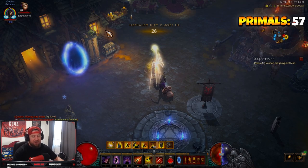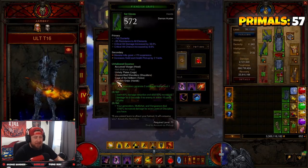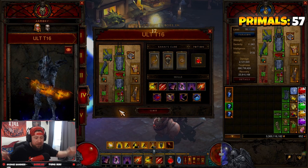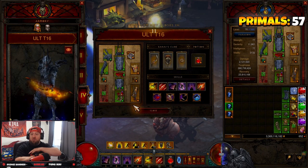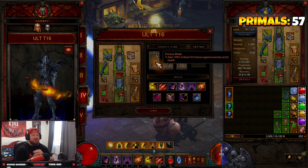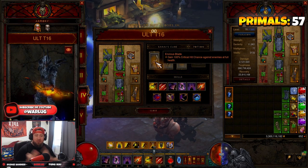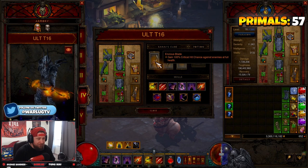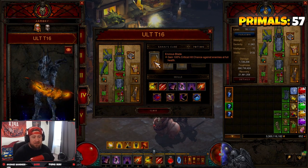This is a sub-one-minute T16 best-in-slot farming build — you do not need anything else. The only thing I spammed was my movement skills and multi-shot, and you just wipe the board. You are super fast; the 100% critical hit chance against enemies at full health means you're deleting things on screen and off screen. Big shout out to Kieran for helping me with this build — that's why our community is amazing.